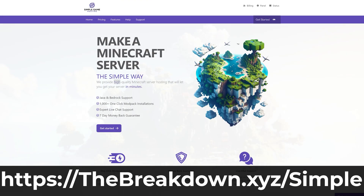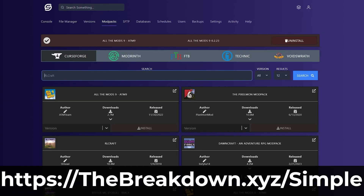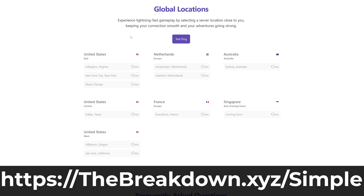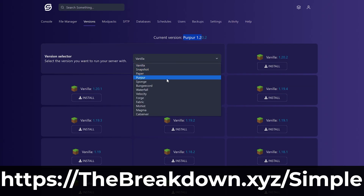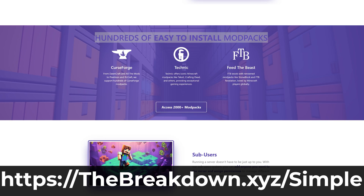But if you want to start a Minecraft server in under five minutes without any port forwarding, and you just want to get it up and running quick and easy while also having a 24/7 server, you can make it public or private - that's where our company Simple Game Hosting comes in. You can go to the first link in the description, breakdown.xyz/simple, to start a 24-hour DDoS-protected Minecraft server where you can easily add mods, plugins, and mod packs in just a few clicks. Plus, if you have any issues, there's expert live chat support there to help you fix any problems, like a mod not working correctly. Go check out Simple Game Hosting and start your Minecraft server the simple way in just a few minutes.